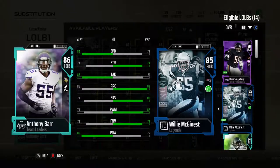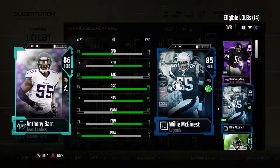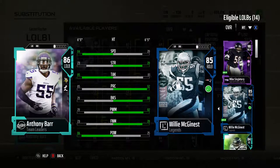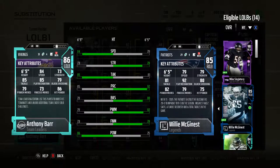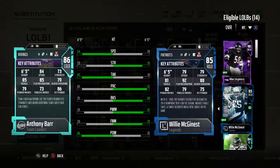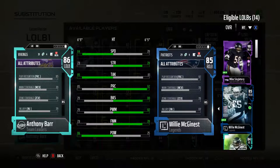What's going on guys, we're back with another Madden review. Today we're looking at what I think is the best user linebacker in the game right now — Team Leader Anthony Barr, coming in at 86 overall at the left outside linebacker position. He's 6'5" with 84 speed, 73 strength, 85 tackle, 85 play recognition, 79 block shed, 79 power moves, 73 finesse move, and 86 hit power. This card has the stats more for just user control.